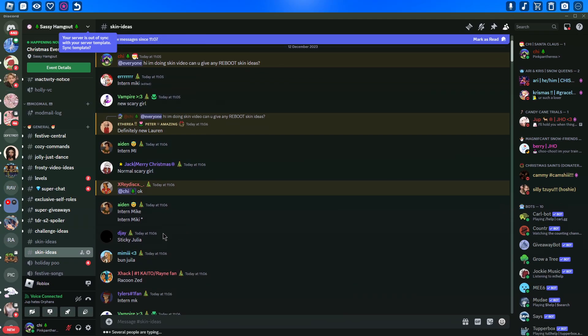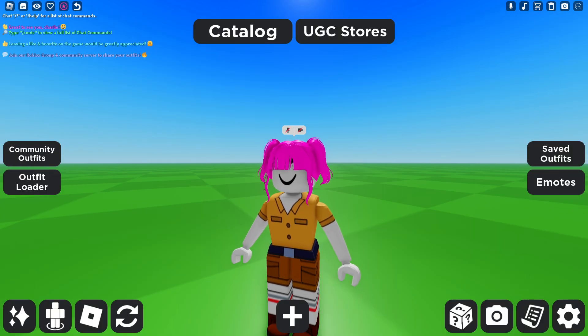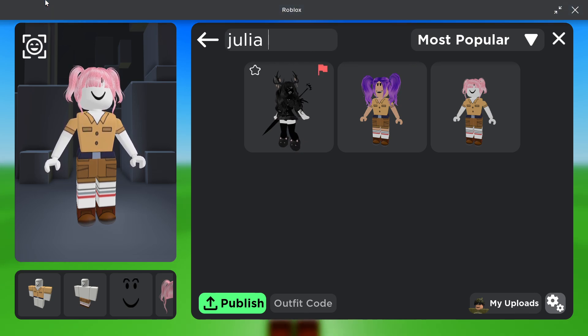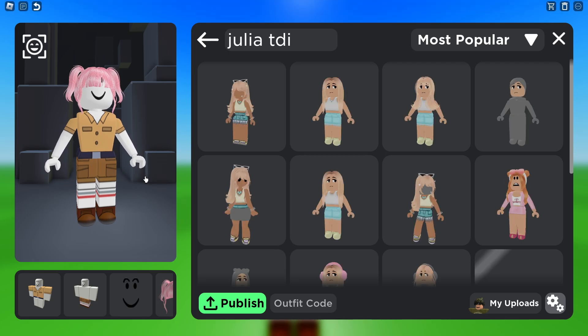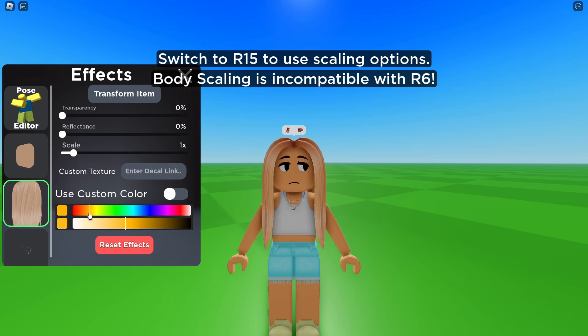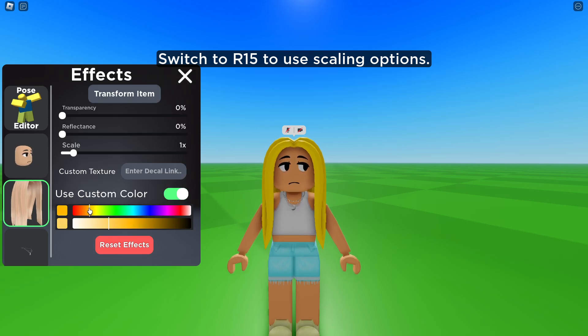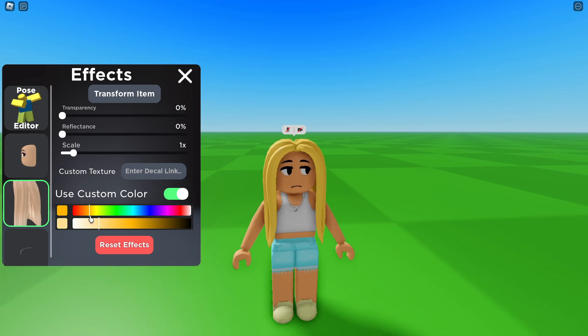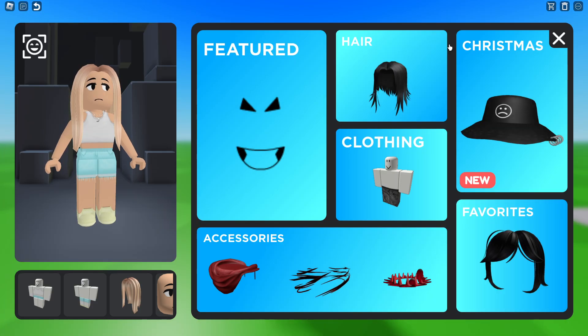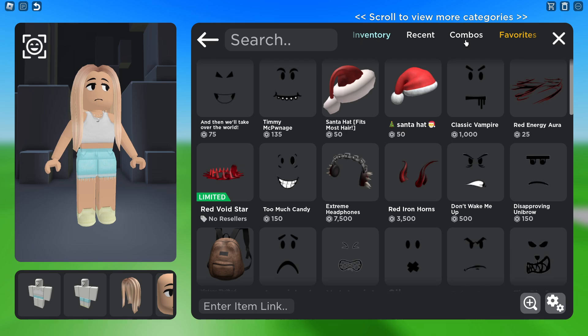Next we have Sticky Julia. Let me search this up. Sticky Julia is just from one of the new episodes — I won't spoil it — but there's a part where they have like purple goop all over them. I want to make this like the actual hair color. Sorry, I'm getting distracted. Okay, so sticky Julia...